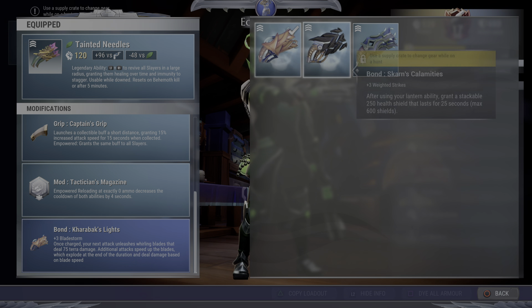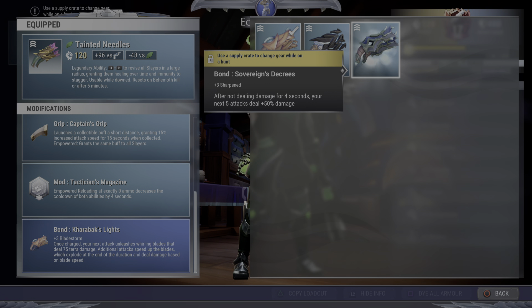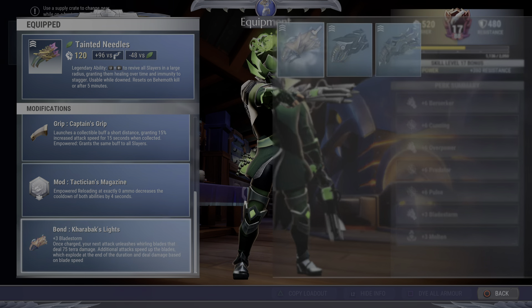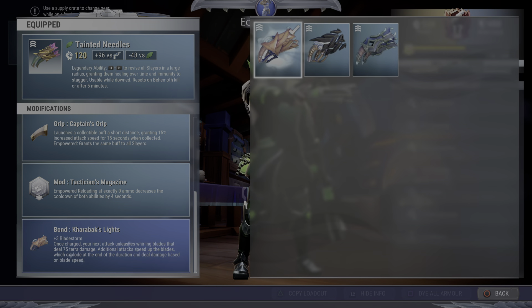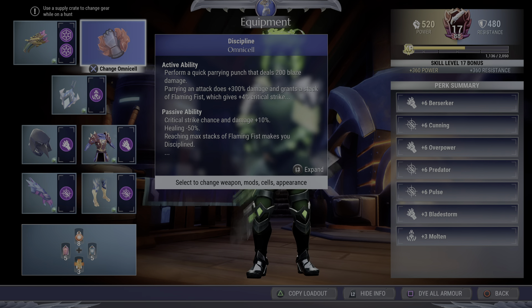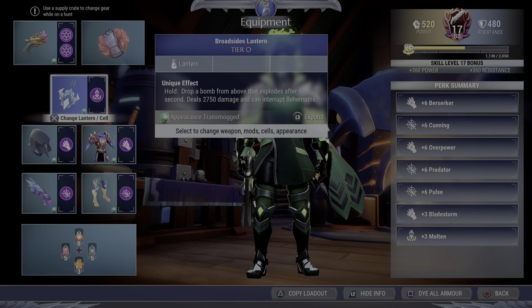Carve back weapon has Bladestorm — terrible perk economy but the best ability. Sharpened is probably your best perk economy but the ability is trash, because with such a rapid-fire weapon that's always hitting stuff, you're almost never going to see that unique effect pop up. For now I'm running Bladestorm, but it's more of a preference — take your pick between Bladestorm and Sharpened, it doesn't really affect the build that much.